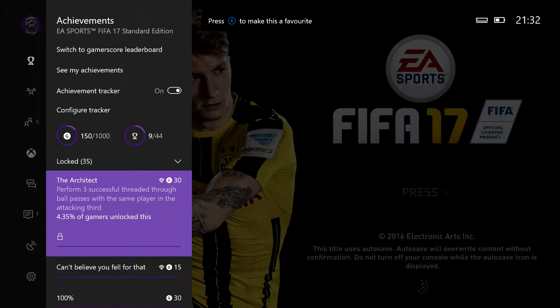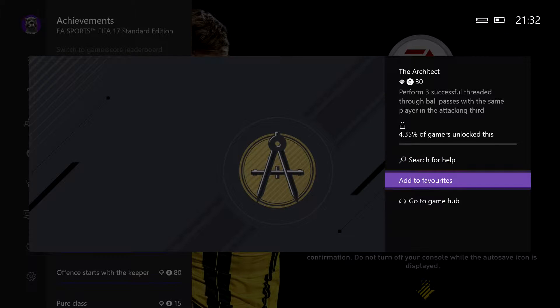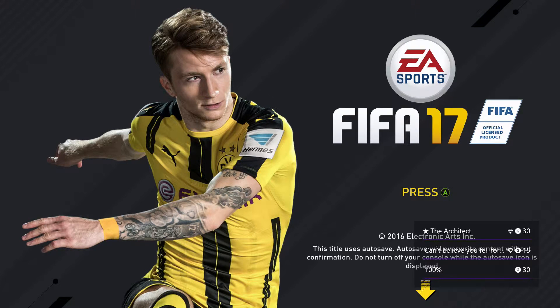If there's a specific achievement you're trying to pull off, go to that achievement, click 'add to favorites', and then press back. Once you're back in your game, you can see on the right-hand side it's tracking all the achievements.